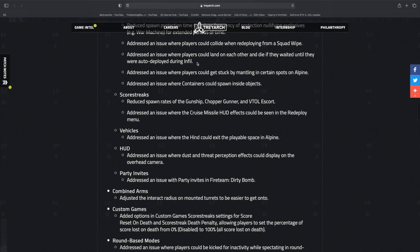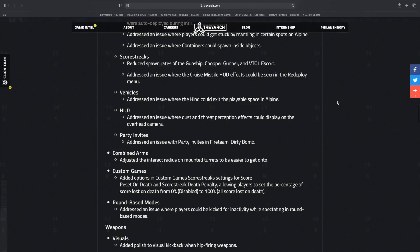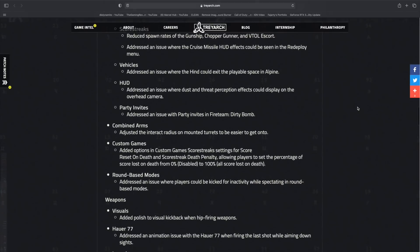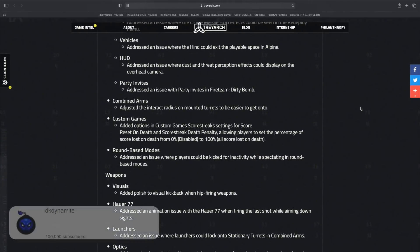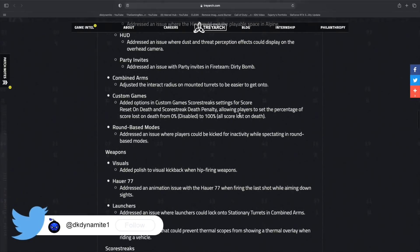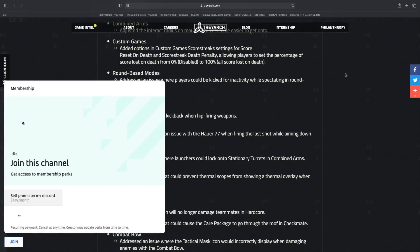Additional fixes include: players colliding when redeploying from a squad wipe and dying if auto-deployed, players getting stuck by mantling in certain spots on Alpine, containers spawning inside objects, and reduced spawn rates for the Gunship, Chopper Gunner, and VTOL again — surprisingly they nerfed that further after the launch nerf. There's also a fix for the Cruise Missile HUD showing in the redeploy menu, vehicle and HUD improvements, and in party invites and Combined Arms an improved interact radius on mounted turrets. Custom games now have score streak settings for score reset on death, allowing zero to 100% score loss on death.